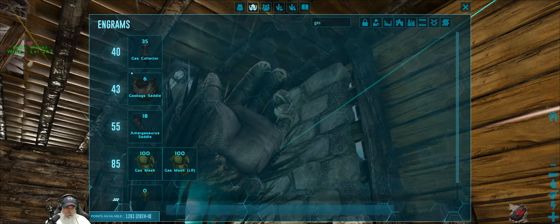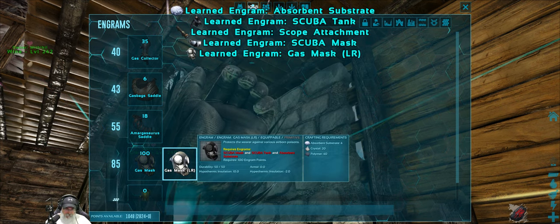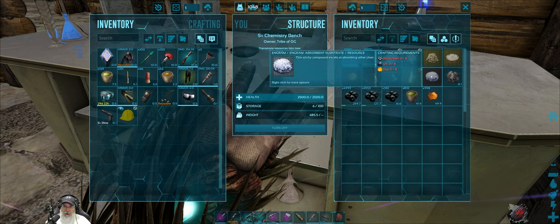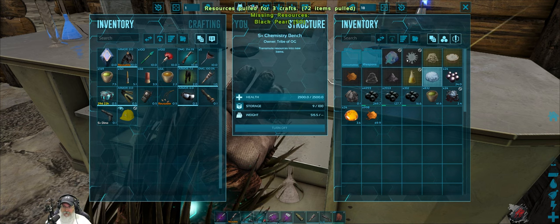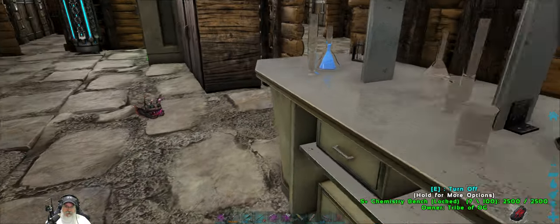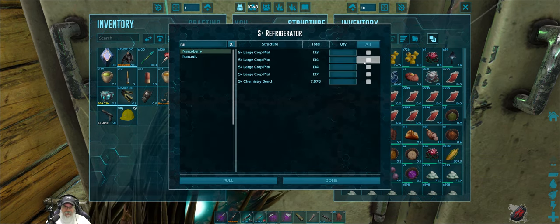Let's go here and find the gas mask. We're going to need to make some absorbent substrate. I don't know how much we need to make — let's maybe make 10. That actually equates to 18. Also, by the way, let's pull these extra narco berries back into the fridge.